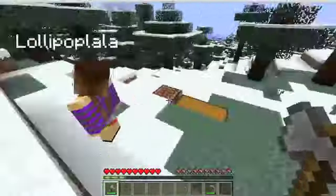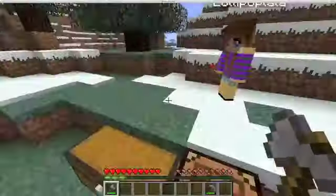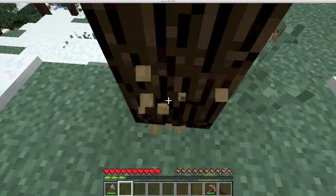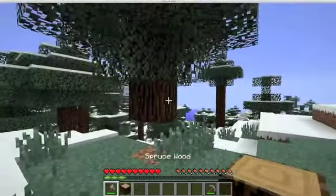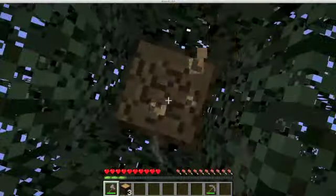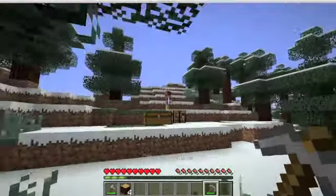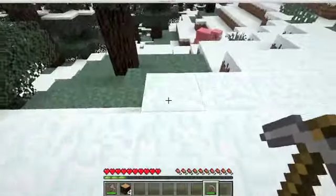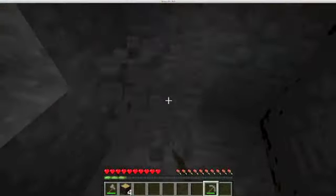I'm going to be here with my sister today and we're going to be telling you about tools. So this axe — this is normal with your fist, it takes that long to dig with your fist, but with an axe you can dig it much faster, like this. How I got this stone axe is I got a wooden pickaxe like this one, used it, made a hole down here, and dug some cobblestone so I could make some stuff.